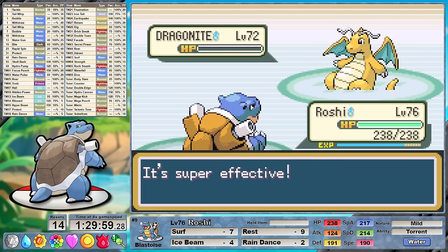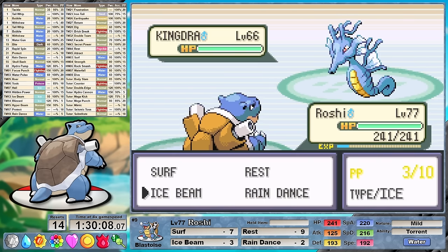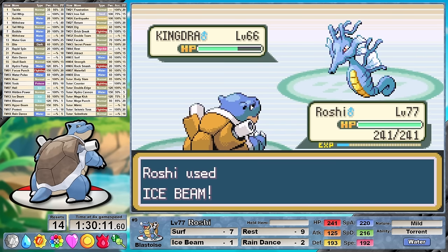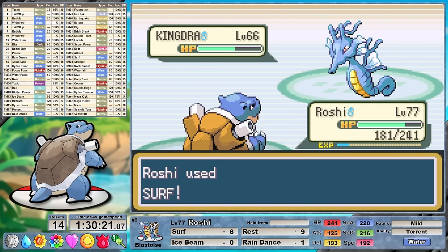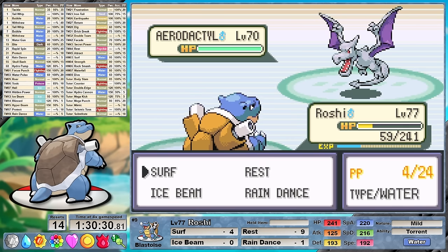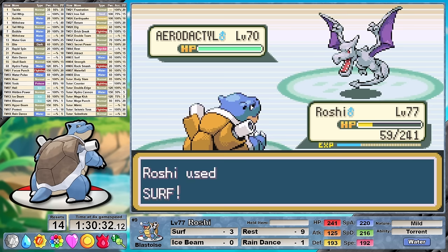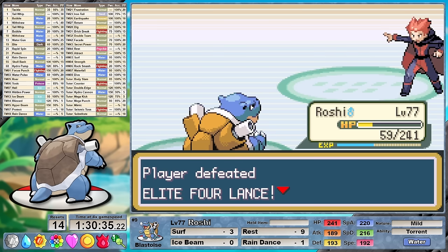4x super effective Ice Beams hammer his dragons, but against Kingdra we have a little bit of trouble. Ice Beam is neutral and is not doing the greatest damage, and we run out of PP. Surf is going to be 4x resisted by the Water-Dragon type, so I set up a Rain Dance to try and offset that. We bring down Kingdra, but just like in Round 1, I'm now faced with a hard-hitting physical attacker with not a lot of health left. Aerodactyl goes for Hyper Beam and misses! The only appropriate response is: nah. STAB super effective rain-boosted torrent-boosted Surf washes away Aerodactyl. That leaves us with one final challenge: the Round 2 champion.